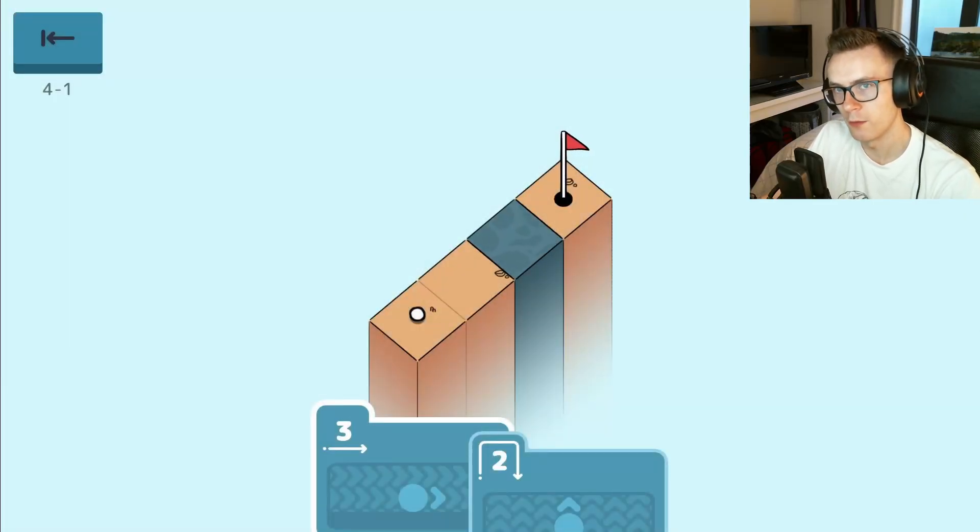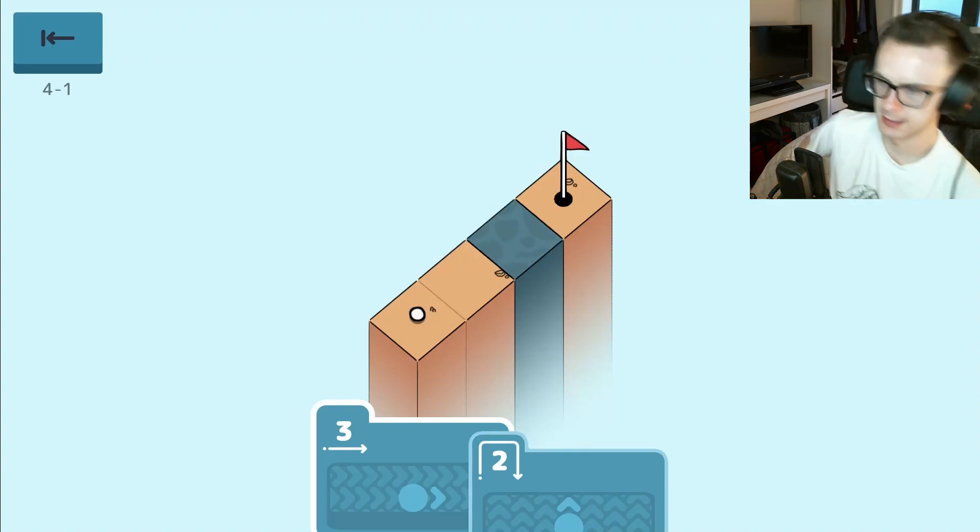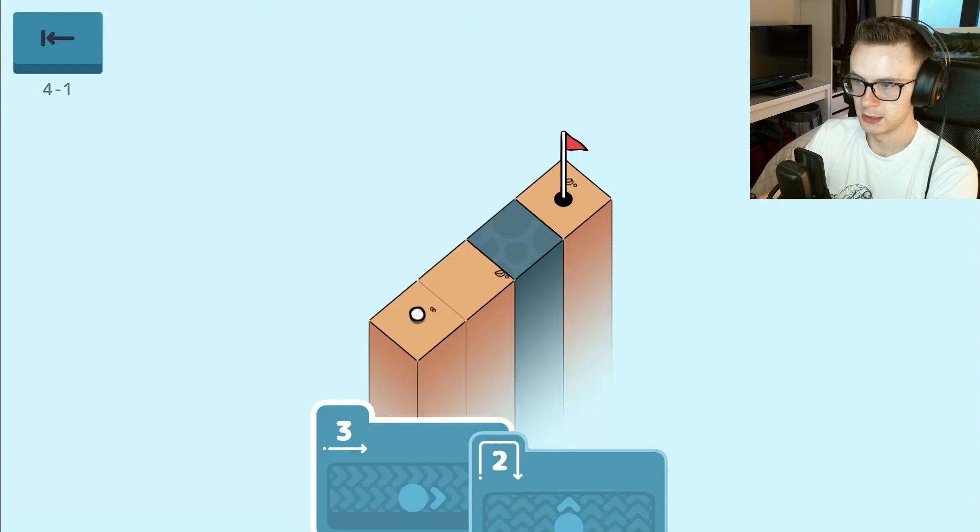Hello and welcome back to Golf Peaks - this is an indie puzzle game where you have to play golf, but you have to use all of the move cards in your hand to try and complete the hole. We're on the fourth world of 12, having completed the first three in the first episode. This level looks like it's going to feature some water hazards.